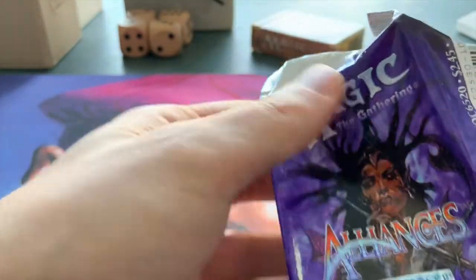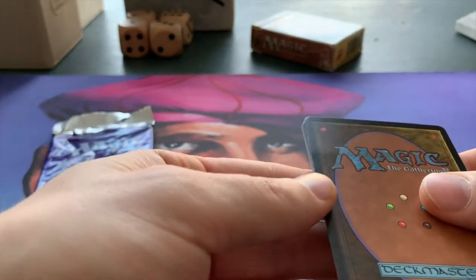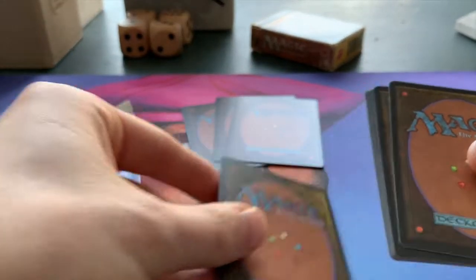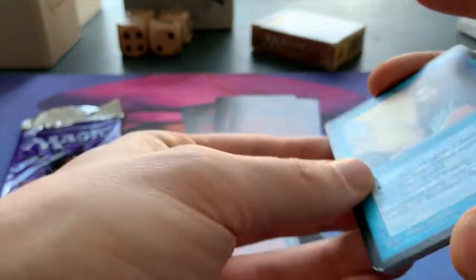Here we go — Alliances, third pack of the channel. These are our three uncommons, I'm just going to put them here, and this is the rare. Let's start with the commons.